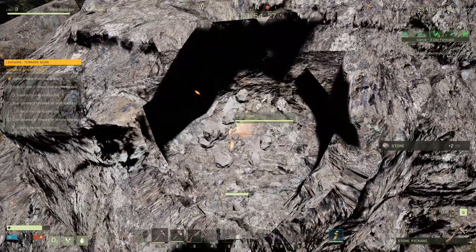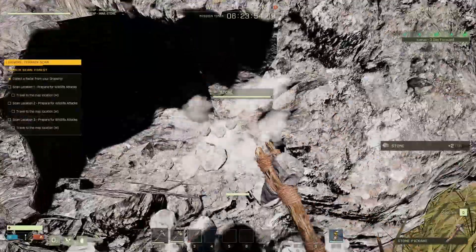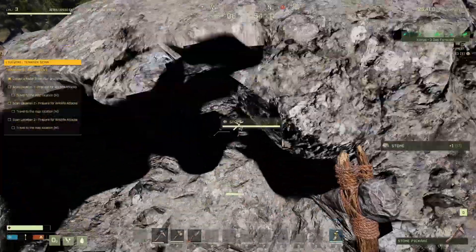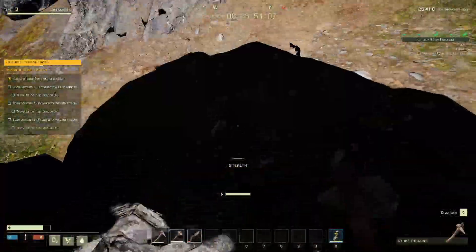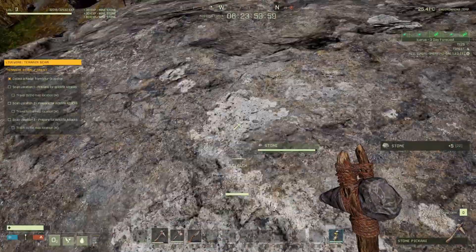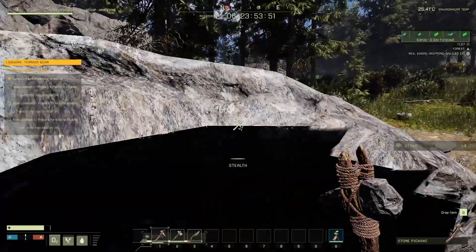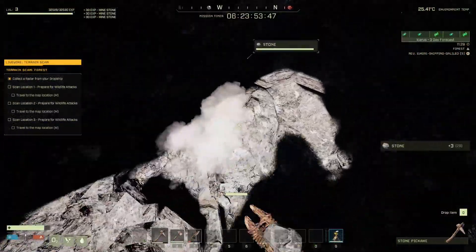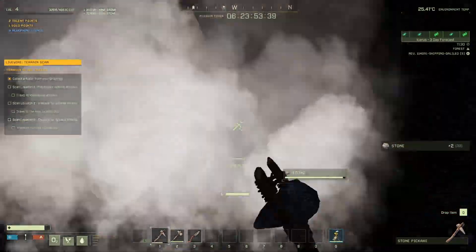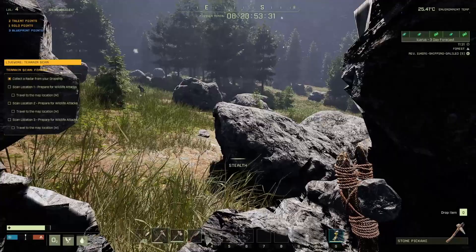Someone in the comments from the first video mentioned you can make a hole in a large rock — let's see if we can hollow our way out. We're clipping through it, and if the stone's big enough, maybe we'll dig down some more. Apparently you can sit in here and avoid storms, so if that works, that's another option we've got.